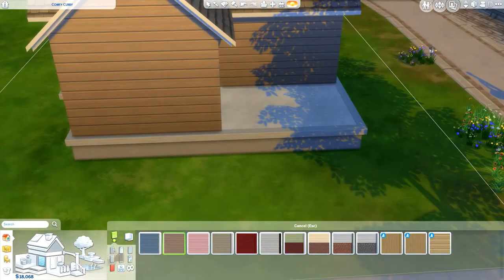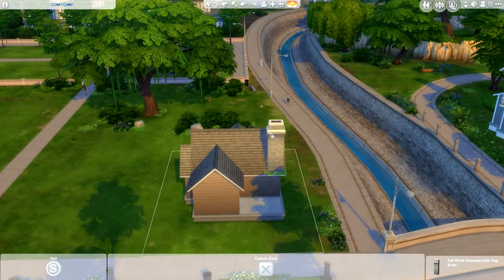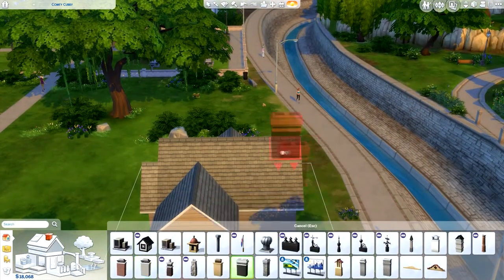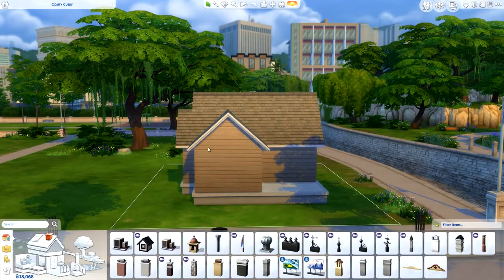It is on the gallery — you can head over to my Origin ID which is RealThomasTV1 and download it. But for some reason it says there's CC, even though there isn't. I've had this glitch a couple of times now and I know other people have it too. I don't know what's caused it in my game but it is really irritating, so hopefully it won't last long.